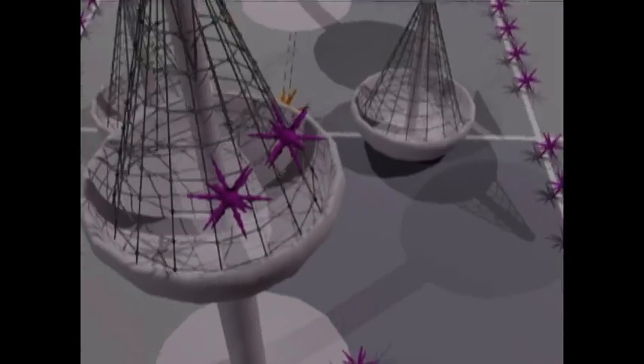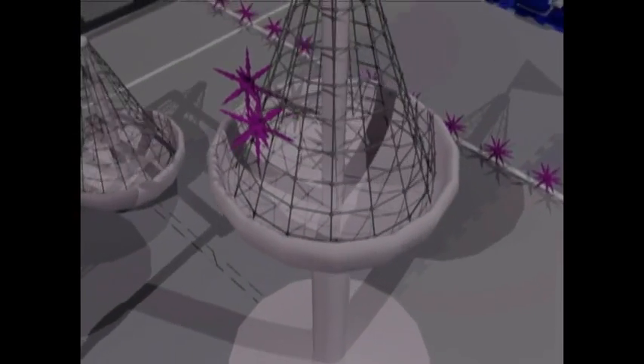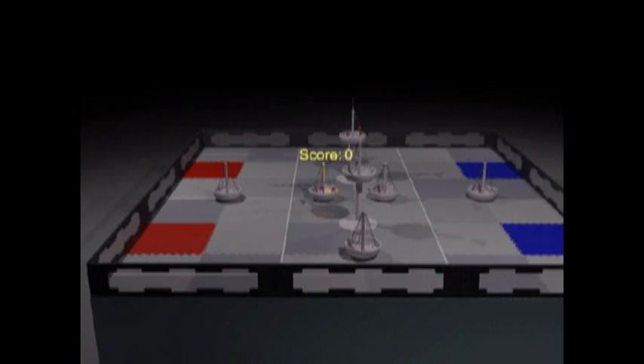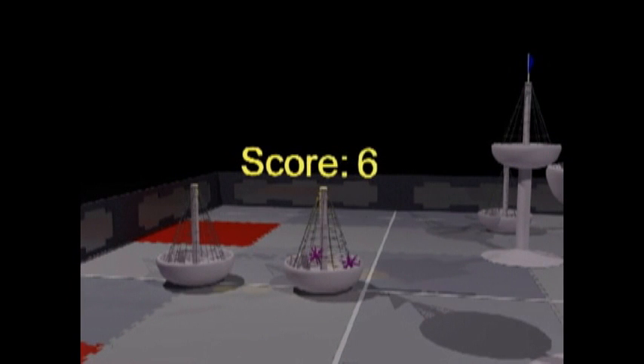To count as scored, urchins must touch the mesh of a buoy or another scored urchin, and not be in contact with a robot or field element. Regular urchins scored on a tower are worth two points each.